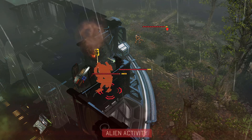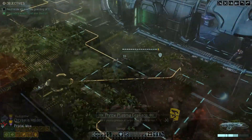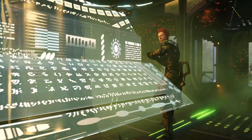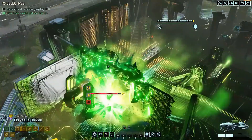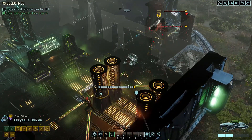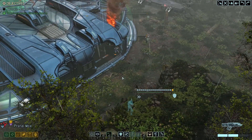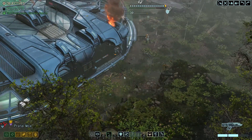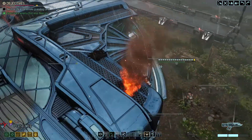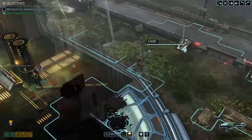First things first, we need to take care of that Sector Pod — whilst it's not likely to do much damage, if it does start opening up on us, things start getting hellishly bad. That's half its armor down. Jordan might have a grenade left in his grenade launcher. Mox, move up — I want you to get some shots on that Advent Heavy Mech. You're going to have to move up to get eyes on him. Always good to have somebody with a grapple. There he is.